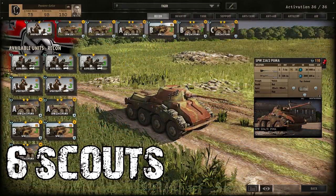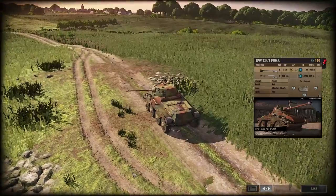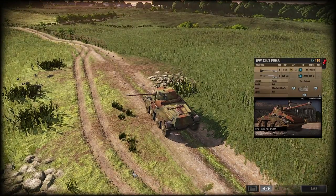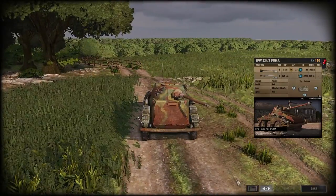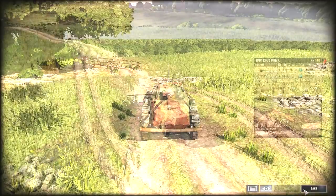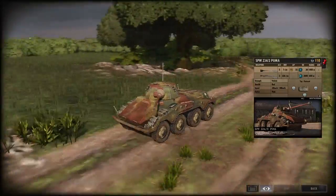Tip number six is about scouts. Scouts are your lifeline — without scouts you cannot hear, see, or move effectively. They are one of the most important units in your battle group. Make sure you have scouts on critical positions and halt their attack order so they do not fire at the enemy at will. That way they will not reveal their position.